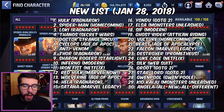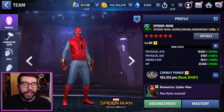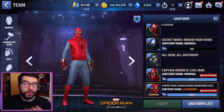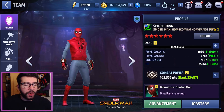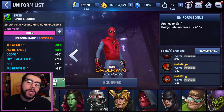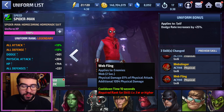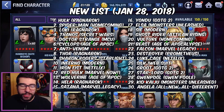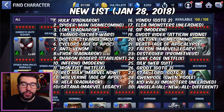Number two is Spider-Man, who could arguably have the first spot. But Spider-Man is a little more reliant on the enemy team not having web immunity — with web immunity he loses a lot of his value. This uniform is fantastic, but it doesn't jump the hero up as much as Hulk's, because it only really changes two of his skills. The major change is with his fourth skill, Web Fling, and he also doesn't give you a CTP for getting his uniform to mythic.